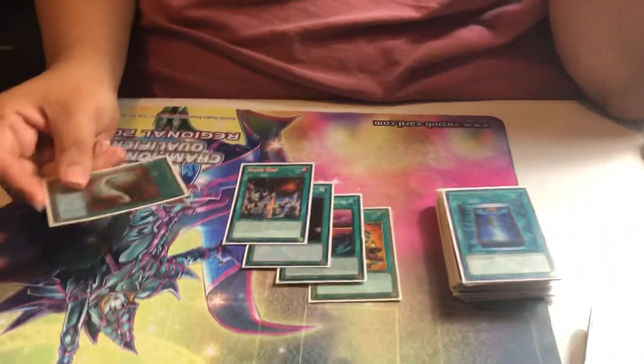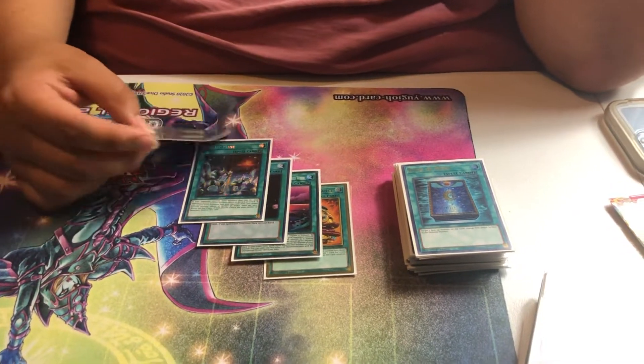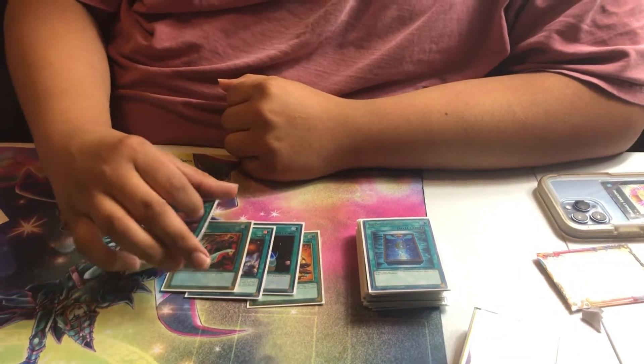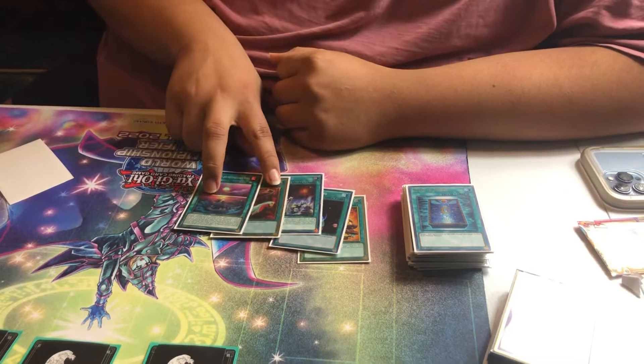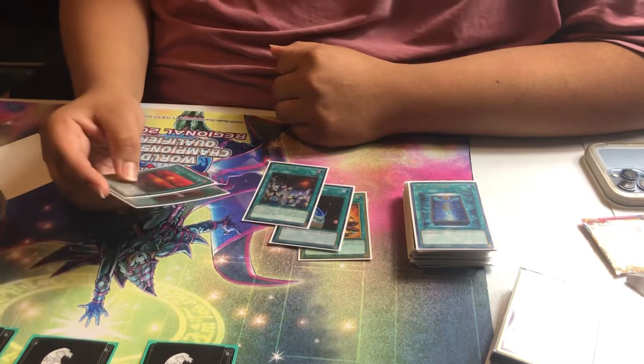At Regionals there are random decks everywhere — like a random Zombie Eldritch deck main decking Zombie World. I want to have an out to that. Also, because I play these two Mystic Mines: if you don't play Feather Duster, you basically auto-scoop to a Skill Drain. You have no way to out it. So if you play against Eldritch and you lost the die roll, you're just gonna lose. That's not an uphill battle you want. Any Floodgate deck, you're just gonna auto-lose, and I don't want to concede my game ones to a die roll. Especially keeping Duster since it's searchable.